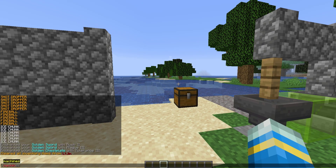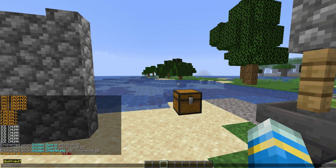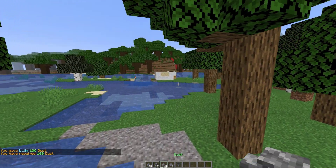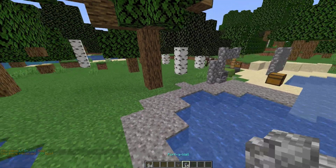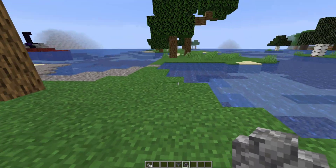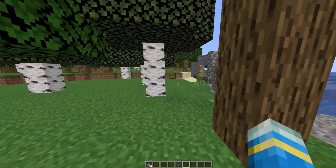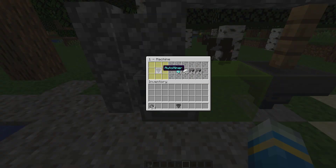The next cool feature of this plugin is /machine - this will bring up a GUI where you can buy two different machines: the portable wall and the auto miner. Make sure you've got enough dust - you need 10 dust and 40 dust respectively. The portable, as the name would suggest, allows you to take a wall anywhere - just right-click it anywhere and it will build a little wall, and if you don't want it anymore you can left-click to get rid of it. That can be pretty handy if you're being chased.